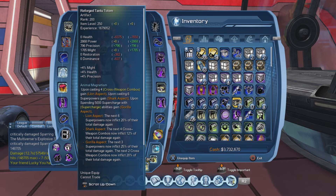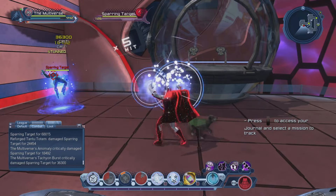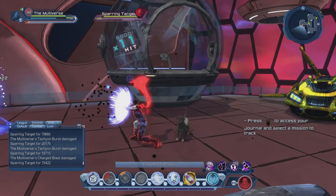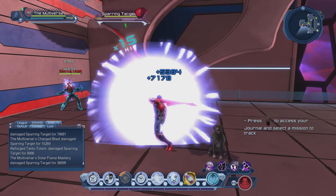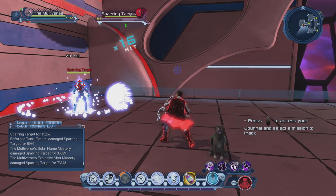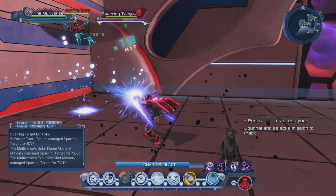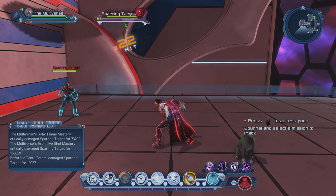Let's try it out. We'll do one superpower, two, three, four, five, and six superpowers. You can see we activated the shark aspect. Now let's do the same with weapon combos — for the weapon combos, we only need four cross combos, which as you can see takes quite a while to execute. And we did activate the lion.